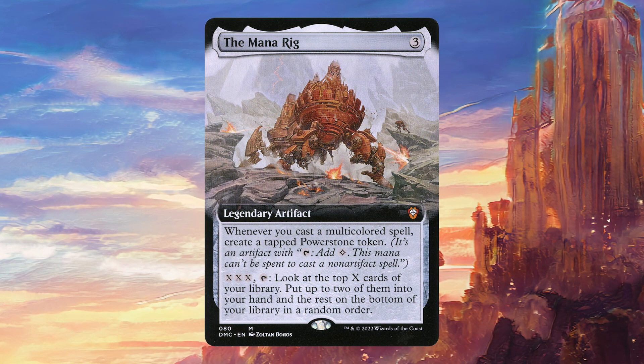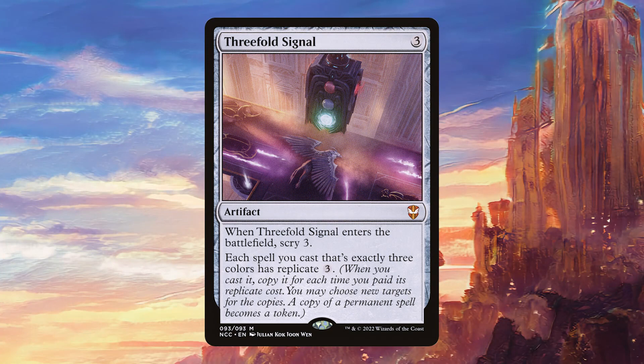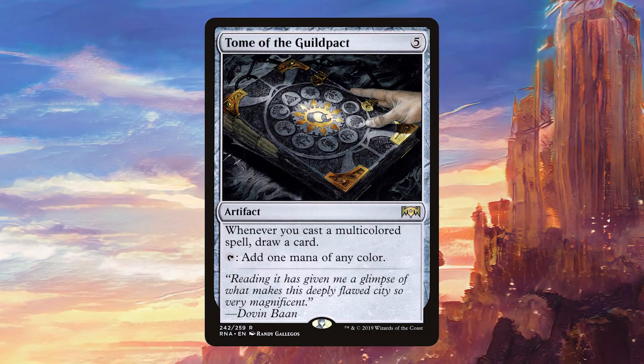Moving on to artifacts: the Mana Rig gives us a bunch of power stone tokens. We don't have that many ways to use power stones, but we have enough that it should still be decent. Three Full Signal is a card I love — it's going to let us copy quite a few of our spells using the replicate cost, and since we should have a lot of mana thanks to Omnath, that should be doable. The Scry 3 isn't irrelevant either, because it lets us make sure the top card of our library has three colored pips. Tome of the Guild Pack adds some mana, but more importantly, it draws us a card every time we play a multicolored spell.